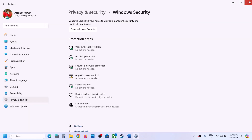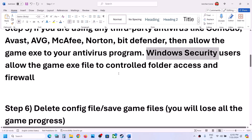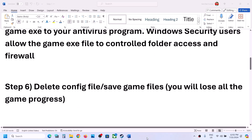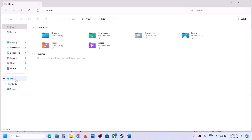If still not working, the next step is to delete the config file. Note that when you delete the config file you will lose all saved settings. To delete it, open File Explorer, go to This PC, and open the C drive.